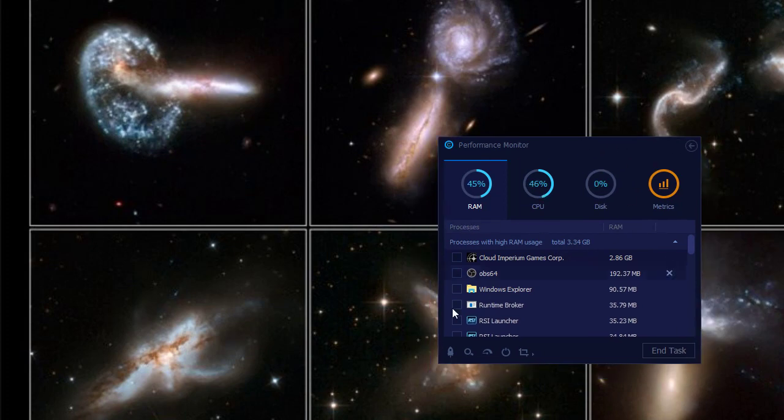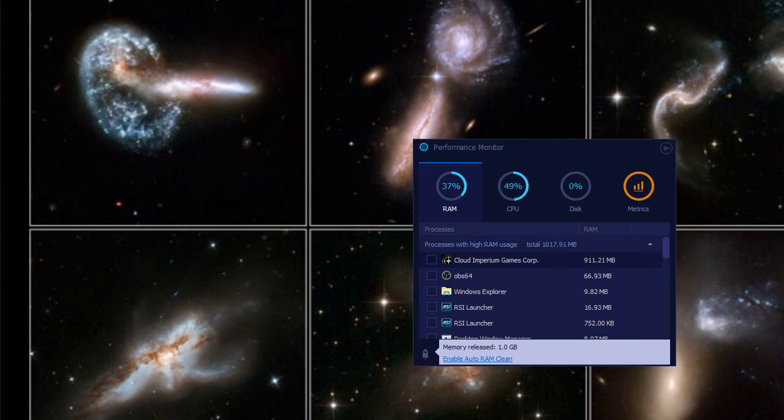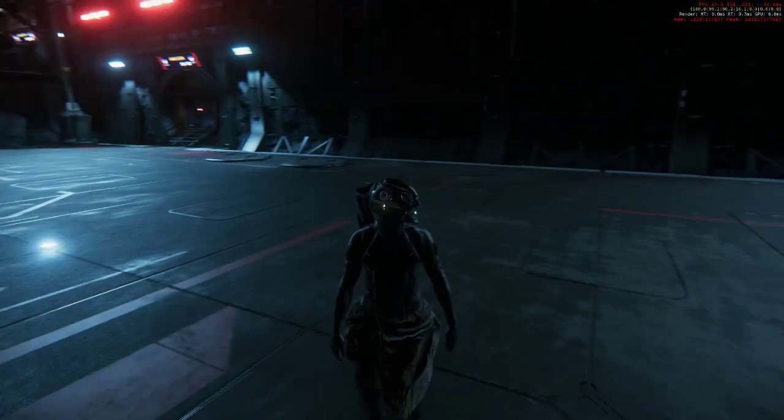Once you launch the game, you can press this button here which clears the RAM and it'll bring it all the way down to about 1.2 on your RAM. This is showing that Star Citizen is using less than one gigabyte of RAM, and here I'll run Star Citizen for you — you can see that it's working perfectly.